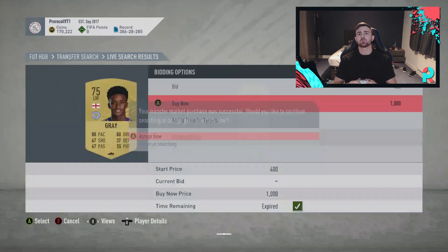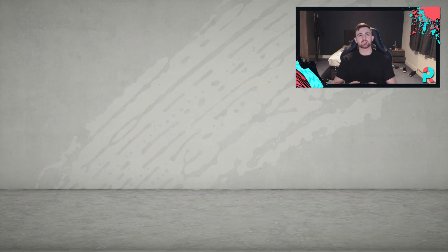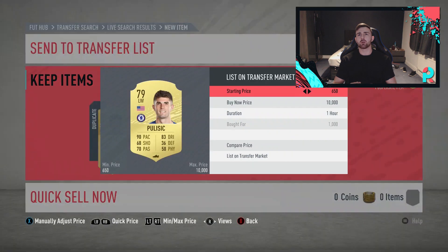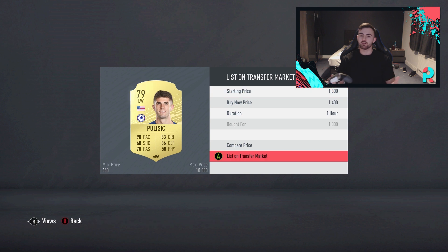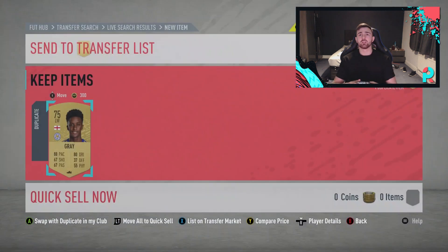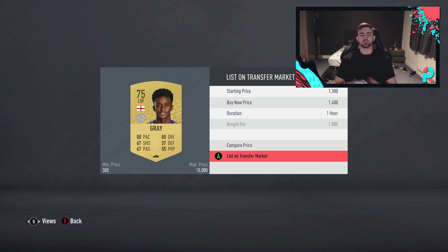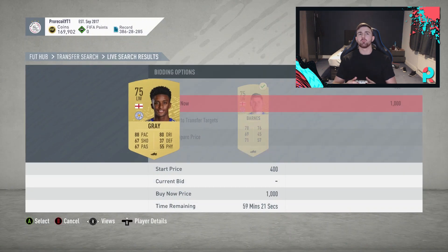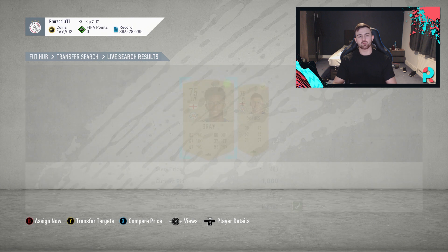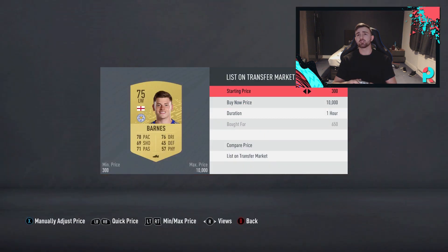We're going to grab that Poulsen - why are they showing us dead cards? Right, let's grab that one there, grab that one to the right, and we're going to grab a couple of these. Really simple filters here, so I'm going to do a couple on each filter. We usually do three or five in a video, we're only doing two today because I just haven't managed to find any more and I don't want to lead you guys on with a load of crappy filters. There you go, 650 - doubling your coins there.